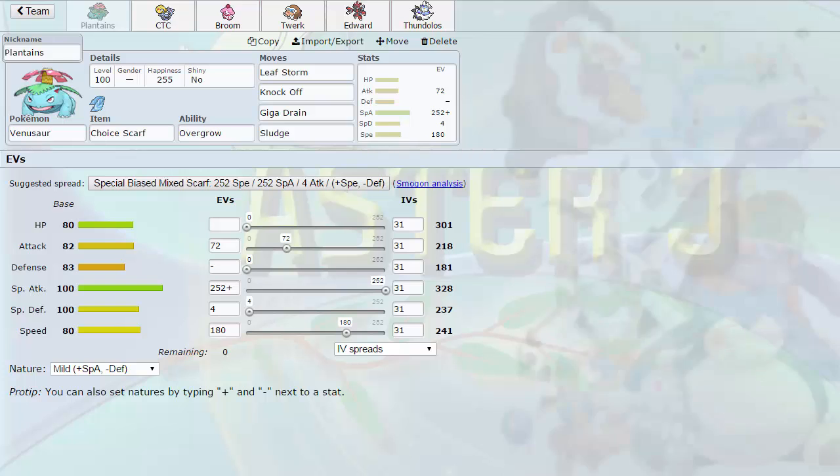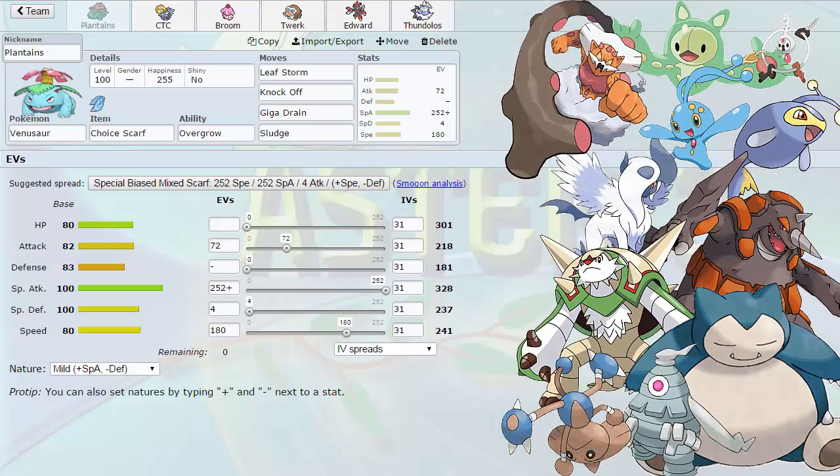Let me go over it real quick: Landorus-I, Reuniclus, Snorlax, Chesnaught, Hitmontop, Lanturn. He's rocking our mascot as a Mega — Mega Absol — our mascot for our team, the Montreal Habsols. He's also got Manaphy. Like, this man has Landorus-I, Reuniclus, Mega Absol, Manaphy. It's ridiculous.